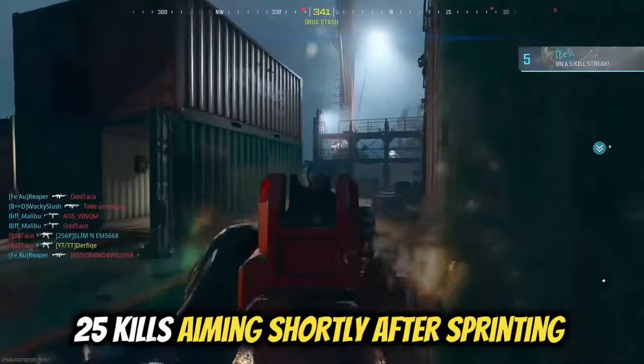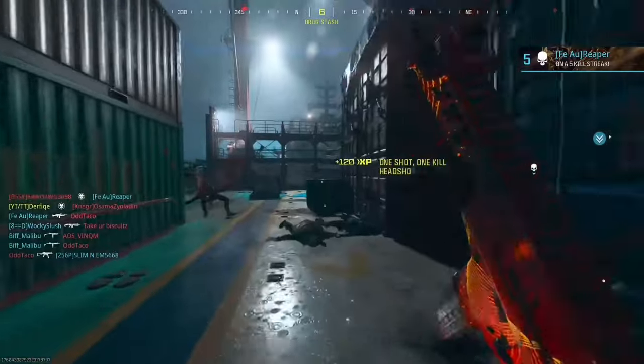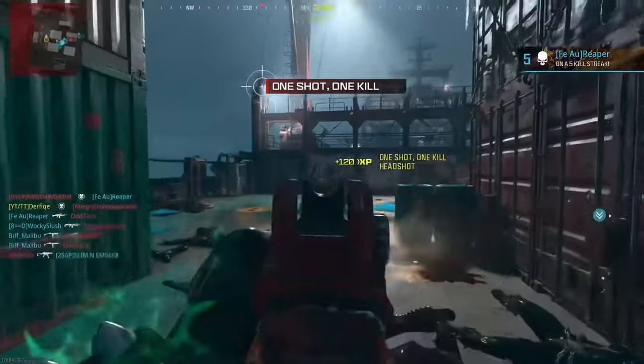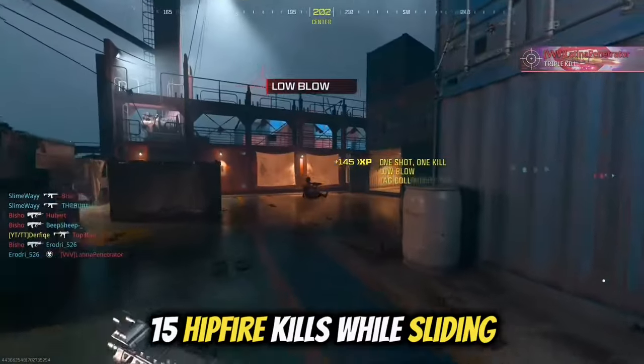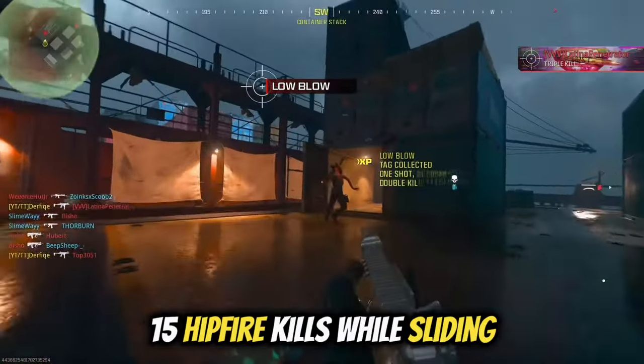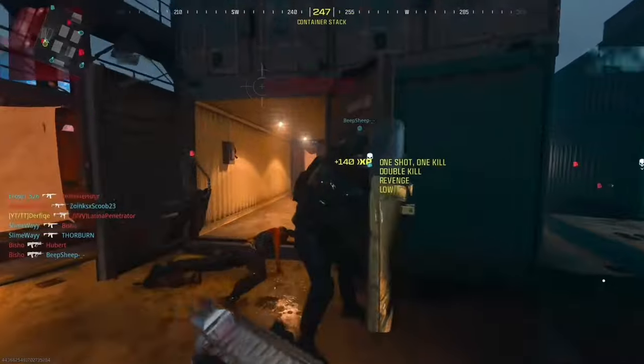Next is 25 kills shortly after sprinting, so if you just run around the map and get kills after you run, that will count. The final challenge is 15 hip fire kills while sliding, so you just have to slide and shoot without aiming.